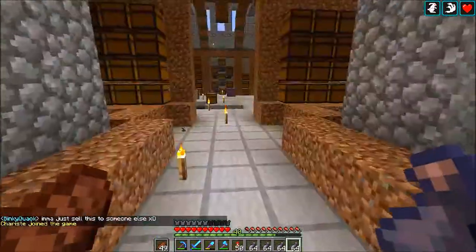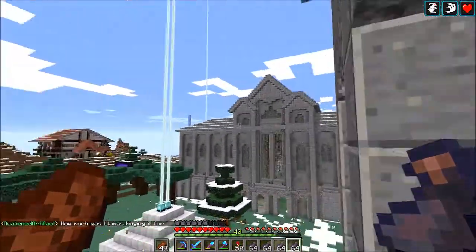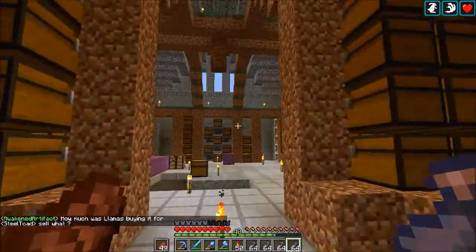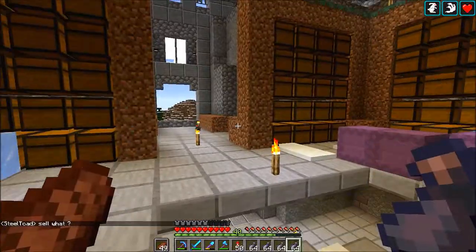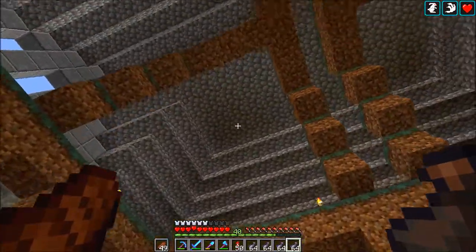I kind of want to use dark prismarine for the top of the houses because I noticed you can actually make slabs and stairs from it. I just like the colors — I really like how they stand out. I kind of want to use them in this room; it's just a really cool texture and color.